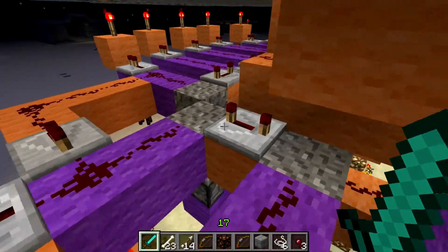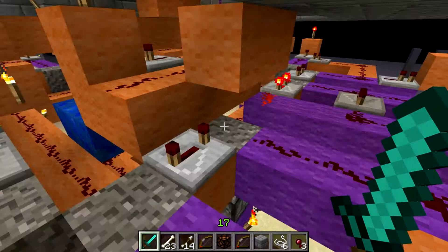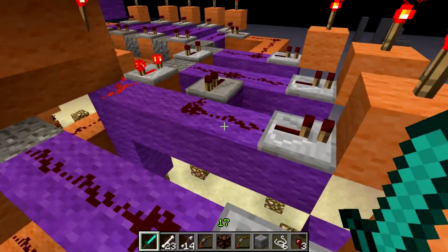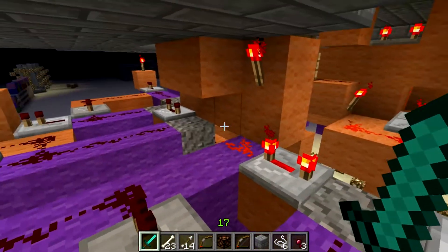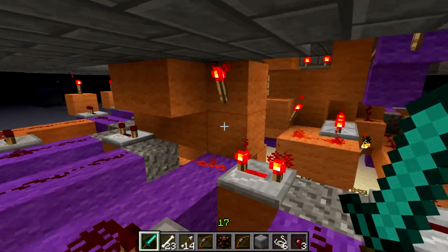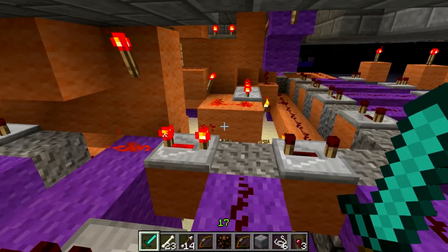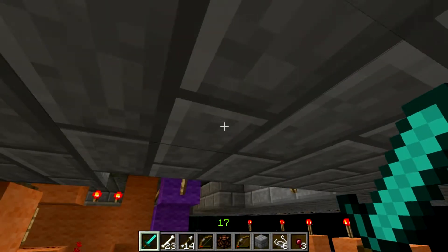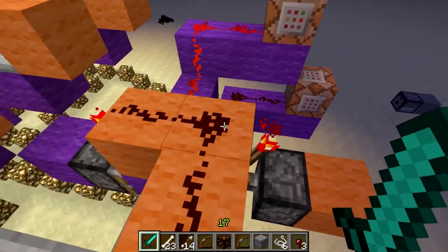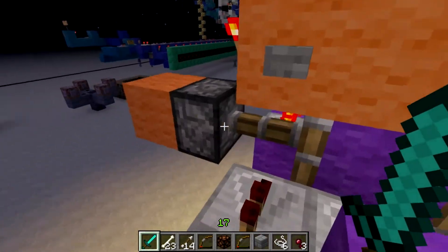When a pulse is sent through, the gravel — three or four blocks of gravel — will be pushed up by pistons. When it reaches the very end, it's going to activate a pulse that will reset all of the pistons, turn them off so the gravel falls back down, and that's going to reset the health up in the tower. At the same time, it's going to send a signal down here which will activate this little flip-flop.